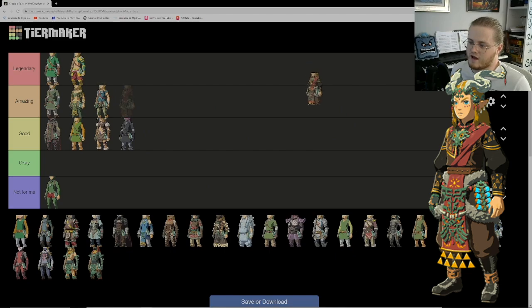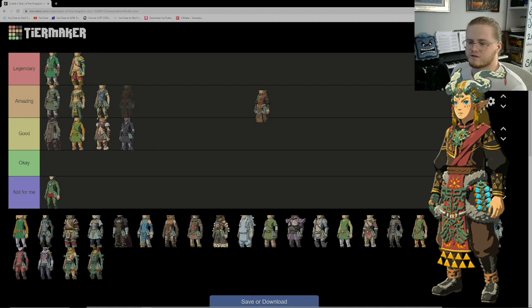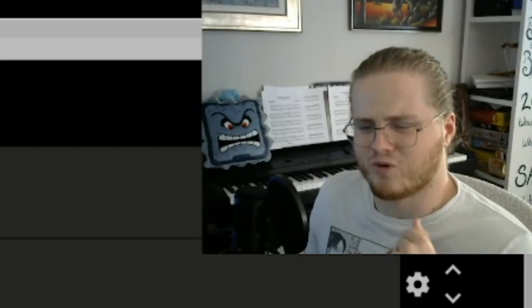Next up we have the Ember outfit — the Fire Dragon set. I actually really like this one a lot. It's a different feeling from the Thunder Dragon one. I actually don't wear it a lot, but I really enjoy it. It looks very ceremonious, very traditional, very conservative — classy in a way. In Tears of the Kingdom I made it a little more vibrant red than it comes as, and it looks so good. It's kind of a sleeper outfit — low-key amazing.